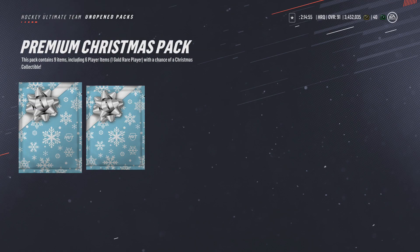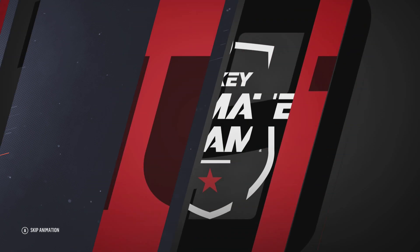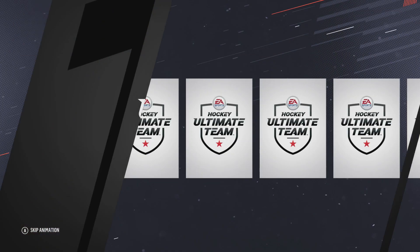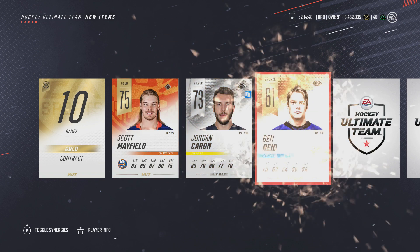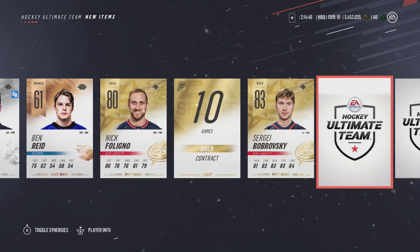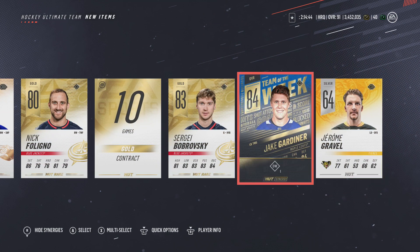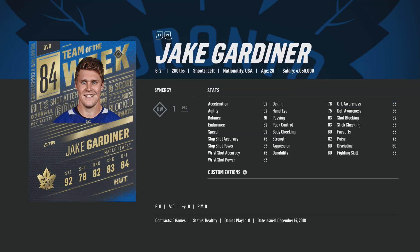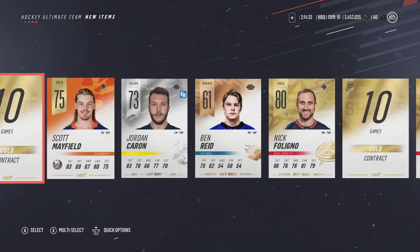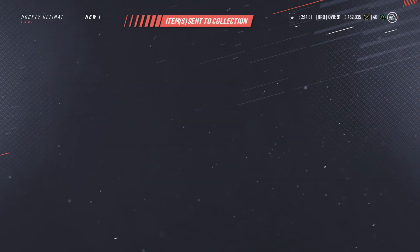Pack three: contract, Scott Mayfield, a lot of bronze cards, Nick Felino, Bobroski... oh, a Team of the Week — Jake Garner! That's not bad actually, I'll take it. Team of the Week item Jake Garner — the shot is nothing special but it's still a pretty decent card. I'm sure it goes for probably 20k at least. Solid.